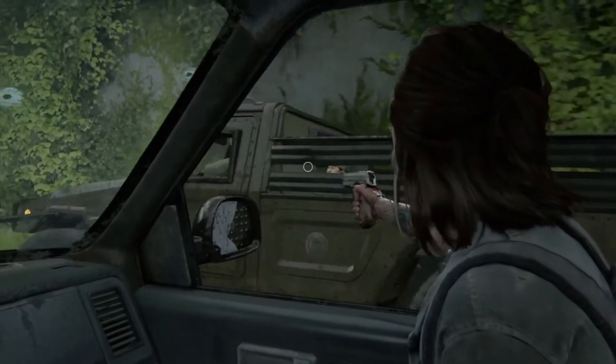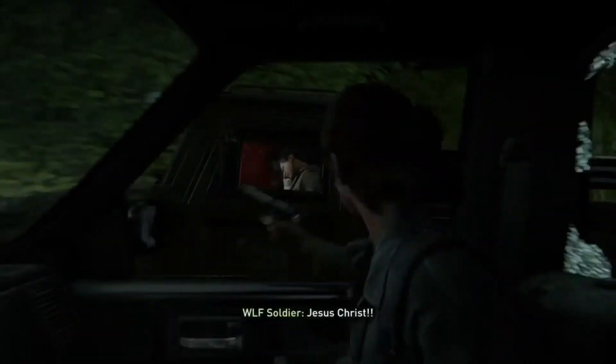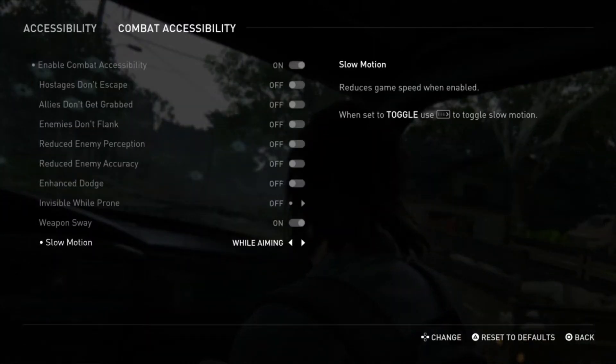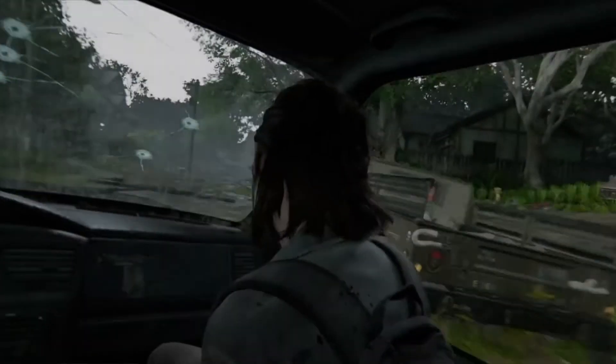Doing this without using the slow motion while aiming is very difficult because the camera moves around so much given that the jeep is having to go over a bunch of rough terrain. But once you kill the driver, you will not have to worry about any other moments where you need to use the slow motion while aiming. So I'm just going to disable it — that will be the only time I utilize that.